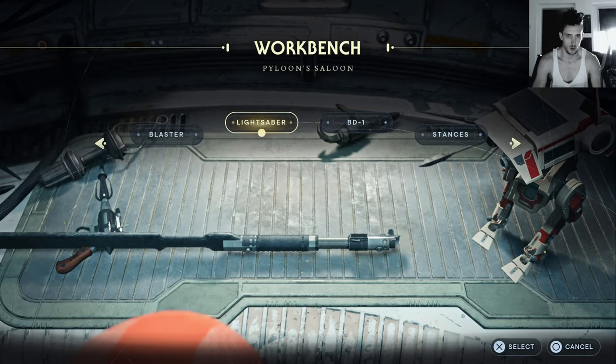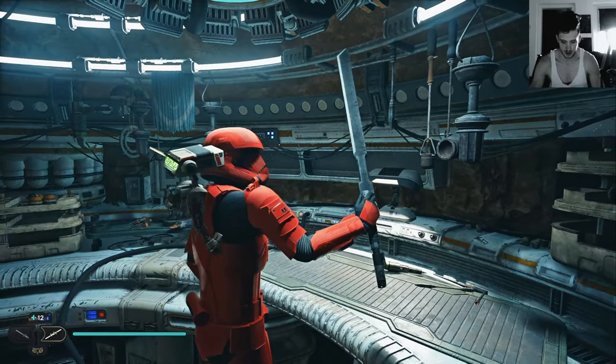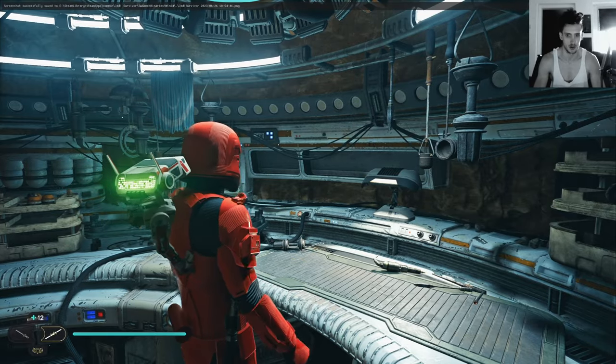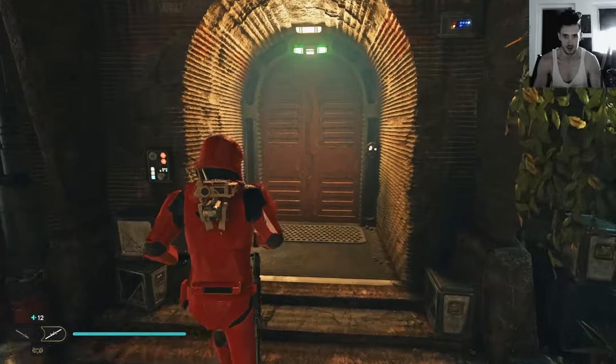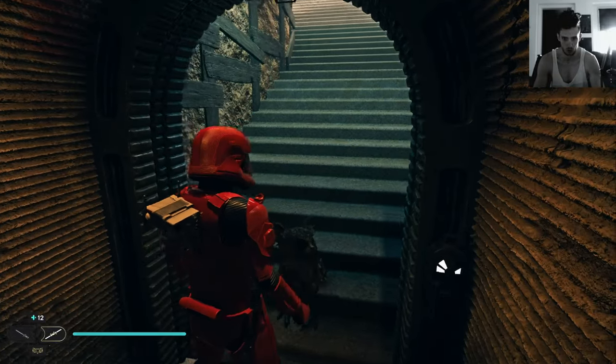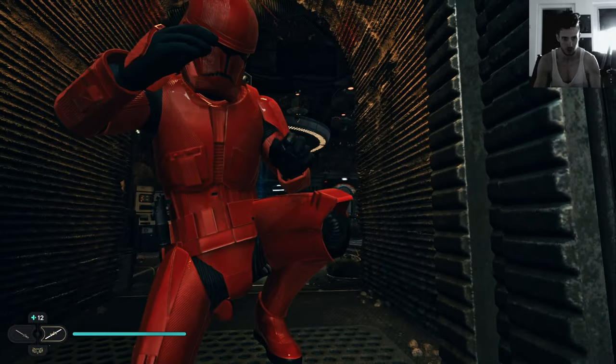We got some melee weapons — this is the vibro plate, and the next thing is going to be some other melee weapons. What do you want? Also the Sift Trooper armor for the outfit manager.